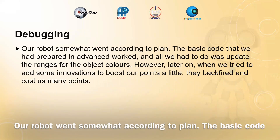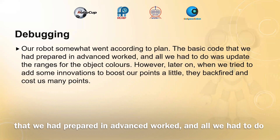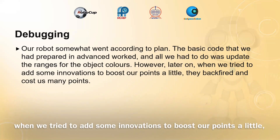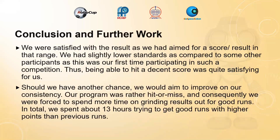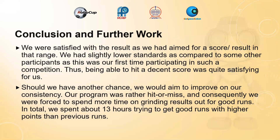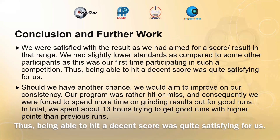Our robot somewhat went according to plan. The basic code we had prepared in advance worked, and all we had to do was update the ranges for the object colours. However, later on, when we tried to add some innovations to boost our points, they backfired and cost us many points. We are satisfied with the result as we had aimed for a score in that range. We had slightly lower standards compared to some other participants as this was our first time in such a competition, so being able to hit a decent score was quite satisfying.